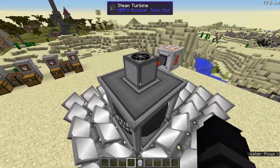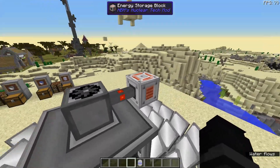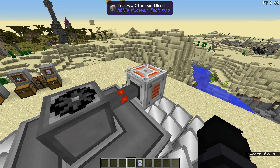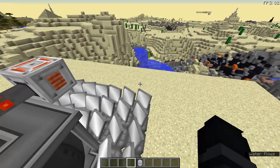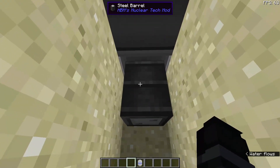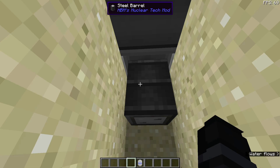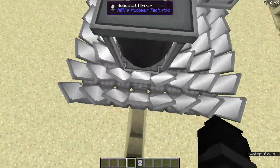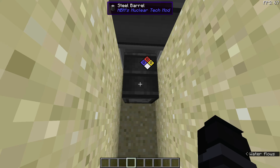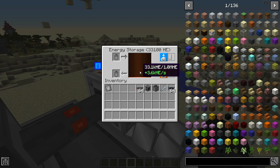On top of the solar tower boiler is where you want to put the steam turbine — there's nothing you need to do inside. Don't worry about the copper cable and energy storage block; check out my previous tutorial on the combustion engine for how to make those. Underneath the solar tower boiler is where you place your steel barrel — make sure it's set to going up. Then place your infinite water tank. Water will begin being consumed, and there — boom! — if you did everything right, you should start getting energy.